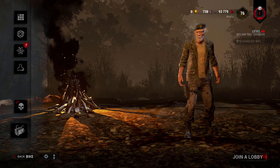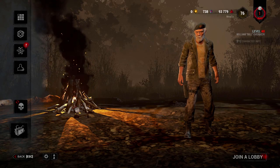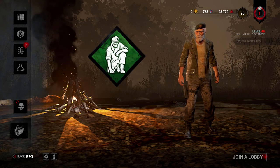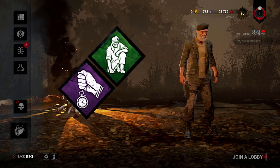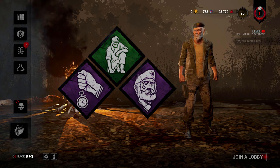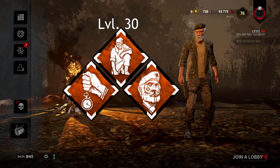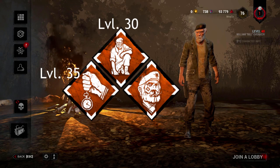Bill William Overbeck is part of the Left Behind chapter in Dead by Daylight, and is free to play. His three unique perks are Left Behind, Borrowed Time, and Unbreakable. The teachable versions of these perks appear on his blood web at levels 30, 35, and 40.